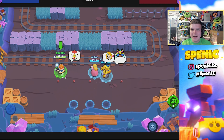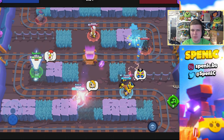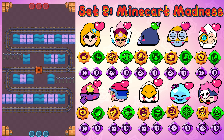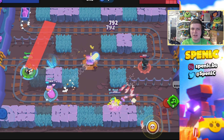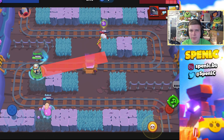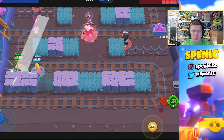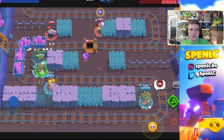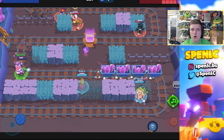Moving on to set number two, we have Minecart Madness. For Minecart Madness, every single brawler I would often use the damage and shield gear. The number one brawler you have to use is Karl — he is so insane on Minecart Madness. Whenever Karl is strong, he's like the best brawler on this map, because of his wall-peek mechanics and just overall ability to be really aggressive behind those walls. His super is actually really strong on this map.